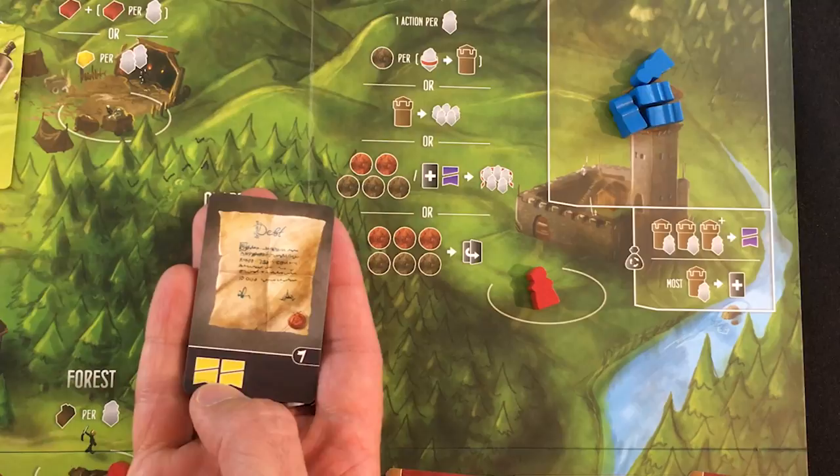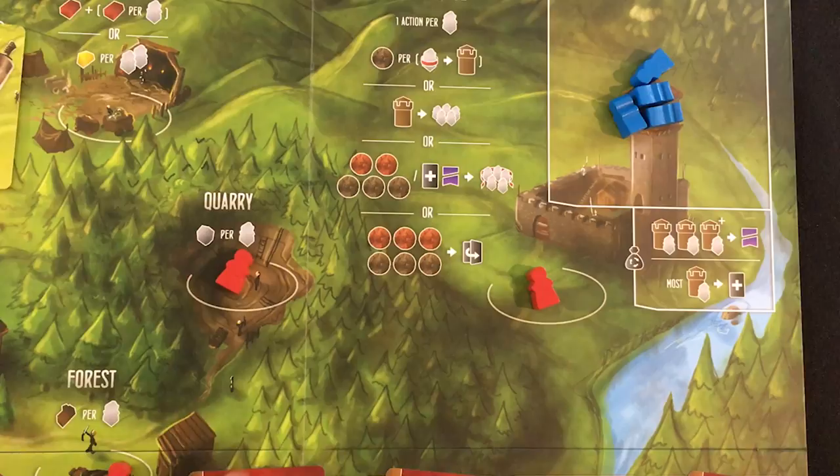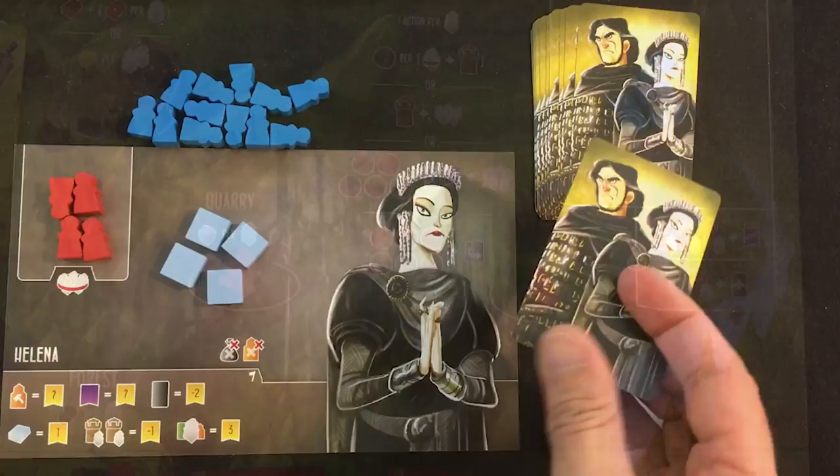I might use those other actions if I was running low on workers and the AI wouldn't give them up. Or if I had a debt — worth negative two victory points — I could spend six silver, three of which are tax, so five silver for Ada, to flip a debt and gain one virtue. But right now I'm just getting the silver and turning them in.